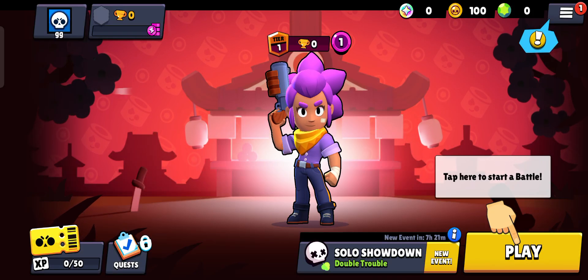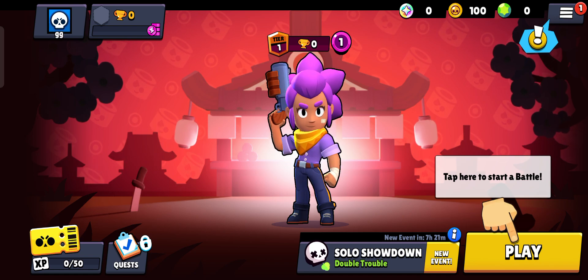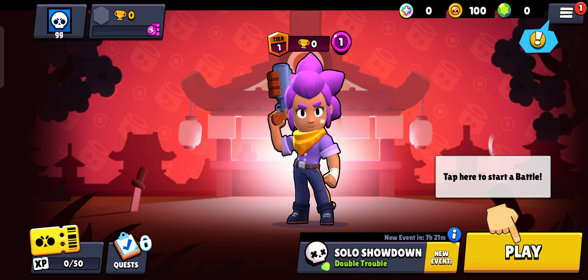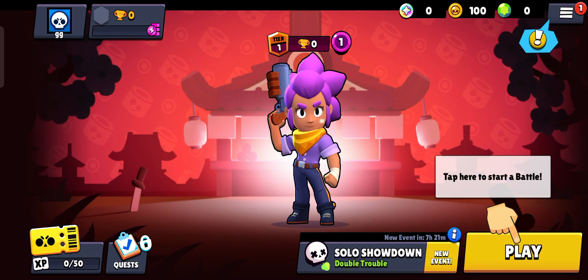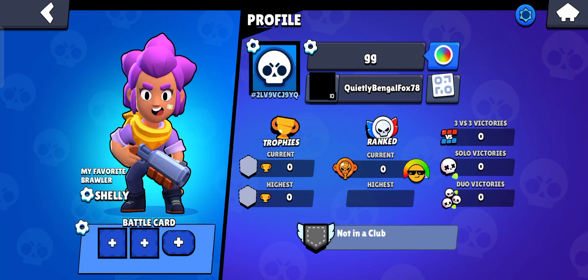Hello everyone, in this video I will show you how to get the mewing pin in Brawl Stars. You have to just open Brawl Stars and then click on the option where you can buy stuff.